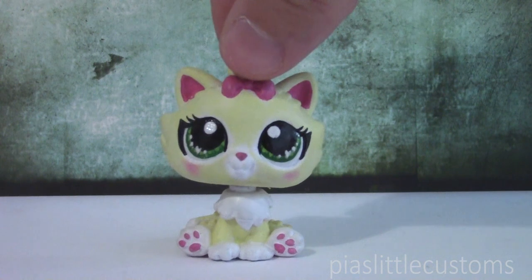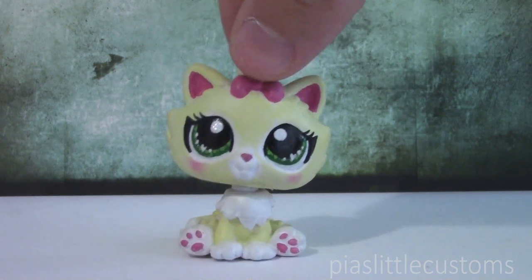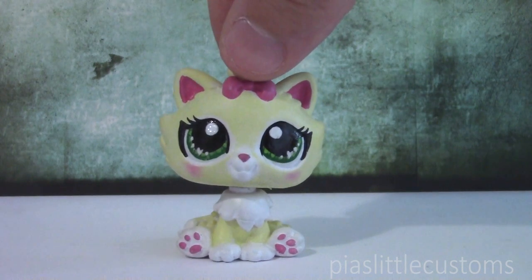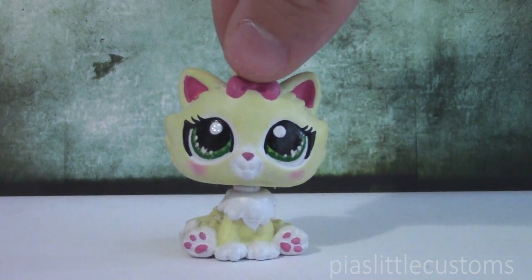To get back to the episode that we were talking about, it was the fifth episode of season 11, which was called Troubling Transformations. In that episode, the makeup artist created two characters — or actually three, I think.